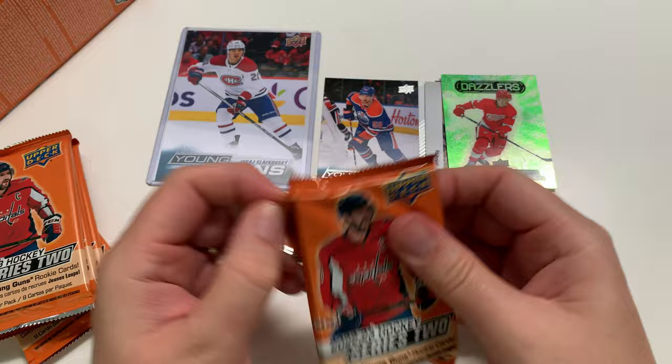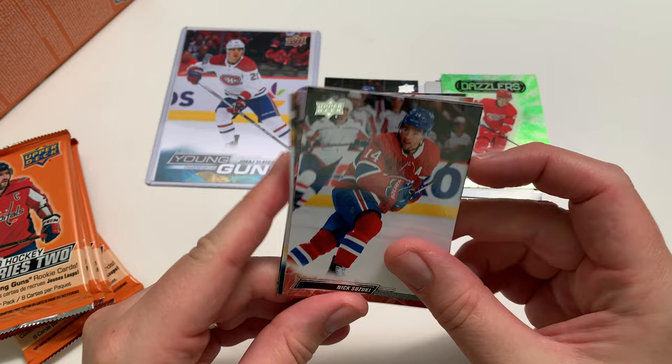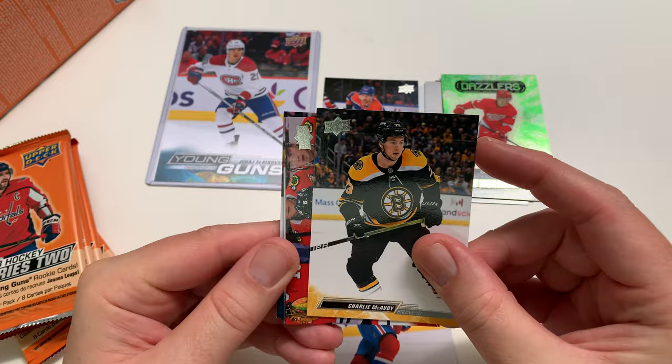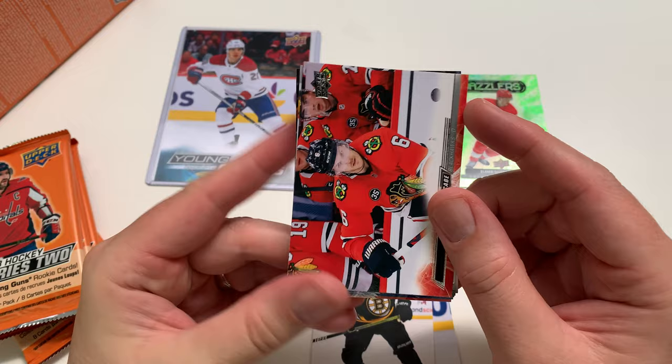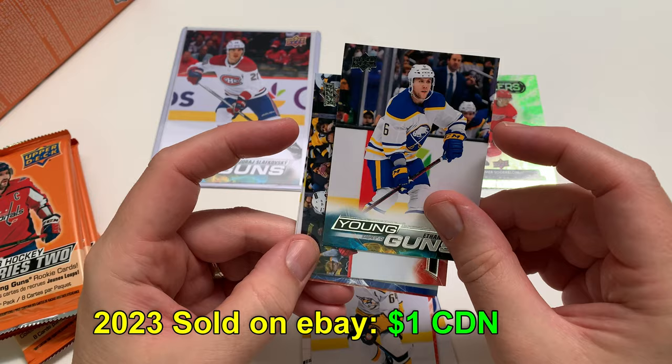Let's get a Shane Wright in here, shall we? These boxes were right beside each other at Walmart, so they probably came out of the same case. I think Walmart needs to do a sale on their cards because they've got way too many. Nick Suzuki. We got a Young Gun in this pack right away — Nick Suzuki, McCoy. I need Shane Wright or Harbor Jack — I think I'd be more excited for Harbor Jack right now, to be honest. Mikil Granlin, Ethan Prowl. A little damage on the corner, not great. I've not had a lot of damaged cards.